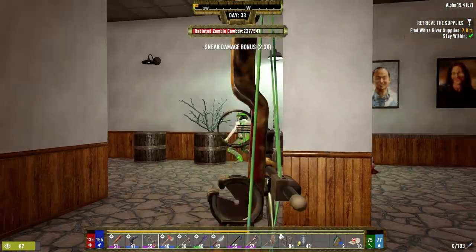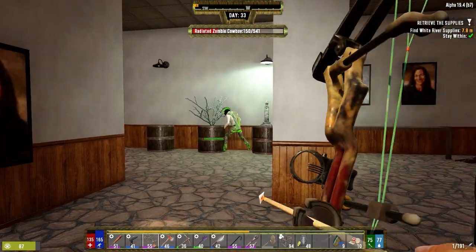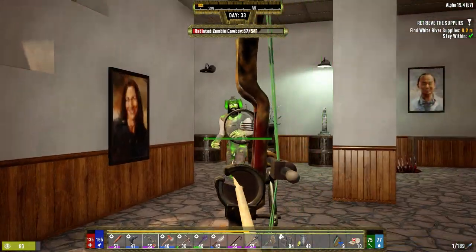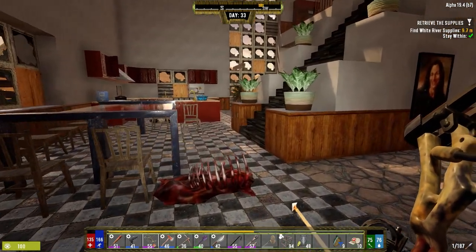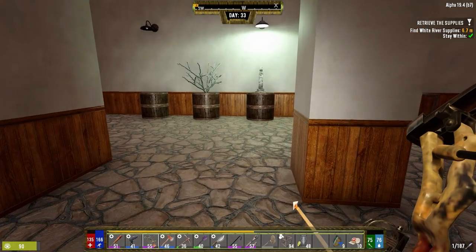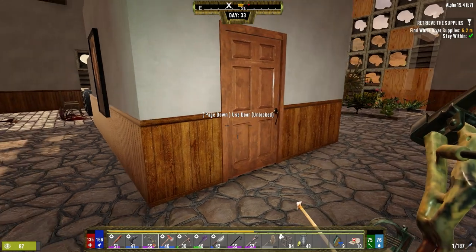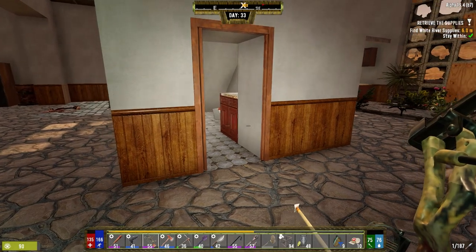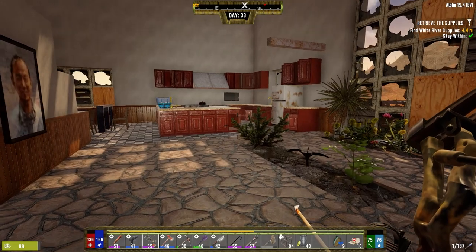He took half damage, nice. Once I use up these iron arrows I'll switch to steel — that'll be a lot better. There should be a spider in the bathroom. Not a spider zombie — I'd like a spider spider, that'd be hilarious. I think we can take out the upstairs too.